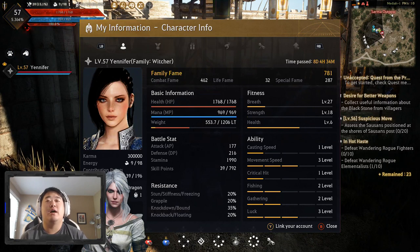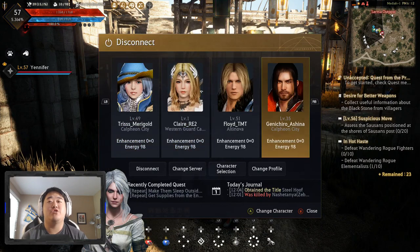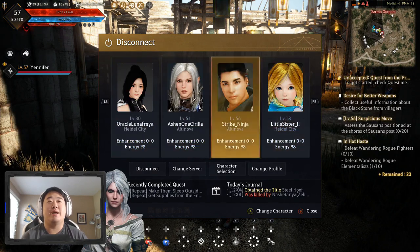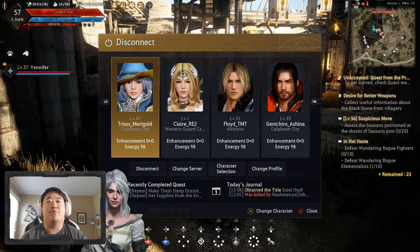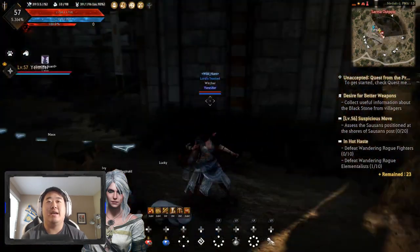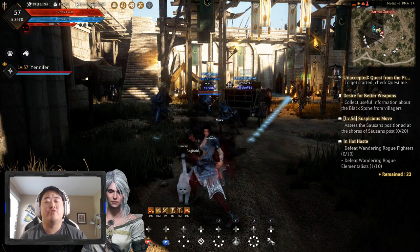There are different brackets that get you different amounts of points. For life skilling, I believe only Professional rank and above gets you any sort of bonus to your family fame. For combat, there are different tiers - I believe one through 50 is a tier, then 52 and 54, and then the big jump is at level 56. There's also a jump at 60. Level 56 is the biggest jump, so if you want to get your family fame as high as possible, get your characters to 56. I'm planning to get my Dark Knight, my Lahn, and probably my Witch to 56 - it gives you your Awakenings, which is nice, and also increases the family fame fund.